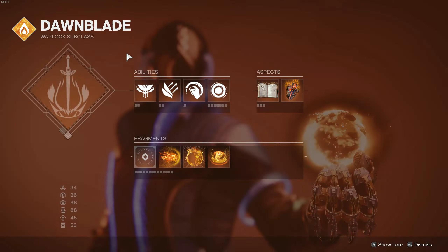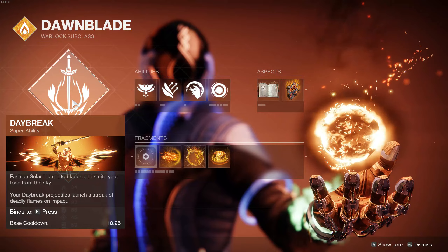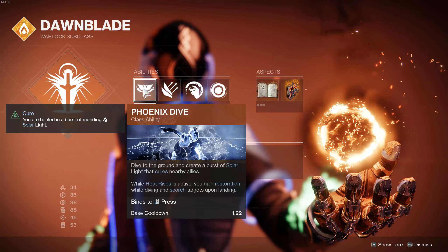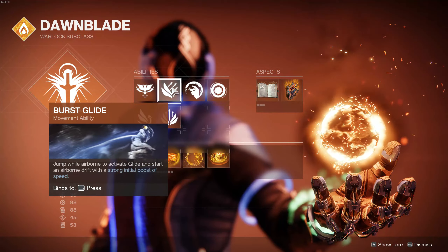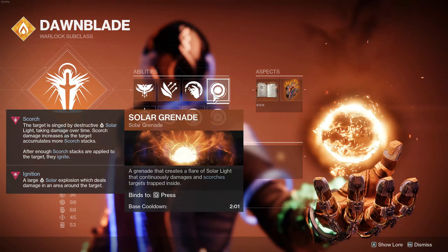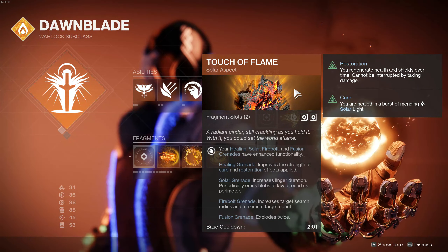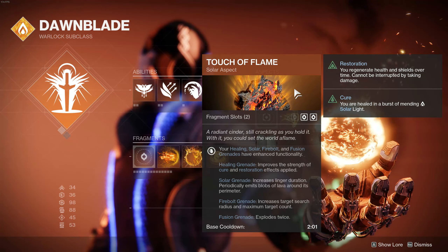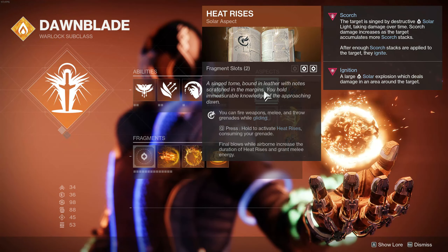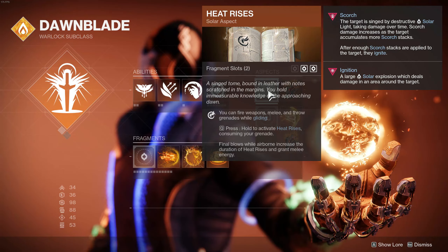Getting into what's changed at the subclass — whatever you'd like to use for your super will work here. We'll put on Well of Radiance. The Phoenix Dive I'm using the same way as the first build — just another source of scorching enemies. I'm using Burst Glide still, and we're using the Incinerator Snap to pair nicely with our Necrotic Grips. I'm still using the Solar Grenade. You could use whatever you'd like, however just try to stick to something on the same Touch of Flame aspects — you could pair the Firebolts or Healing Grenades. We are still using Heat Rises for the same reasons mentioned in the first build, most importantly the granted melee energy while we have Heat Rises active and we're airborne.